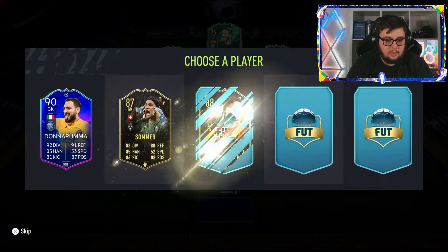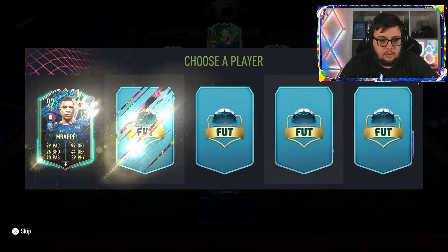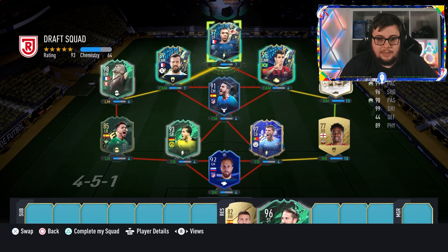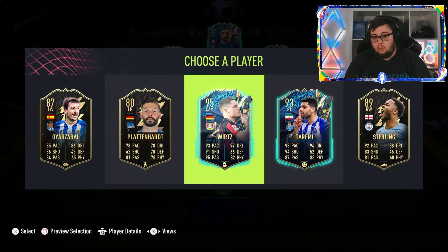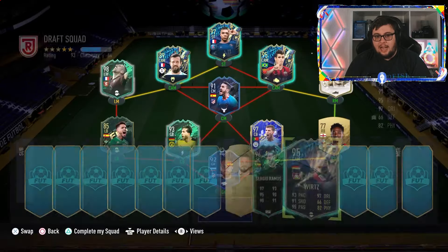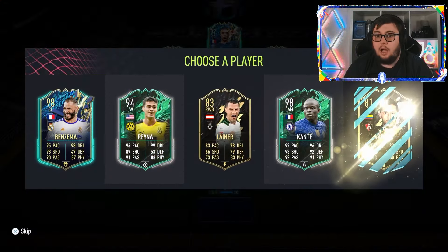Can we get an Ederson to finish that? All black! 97 rated Killian Mbappé — gets a big boost. It's slowly coming together. 95 rated — he will get a link to Emre Can in that centre-mid position. You can't turn down a Luis Suarez 96 though.